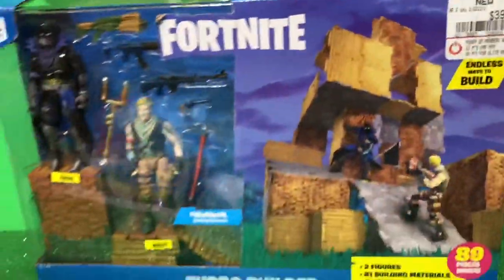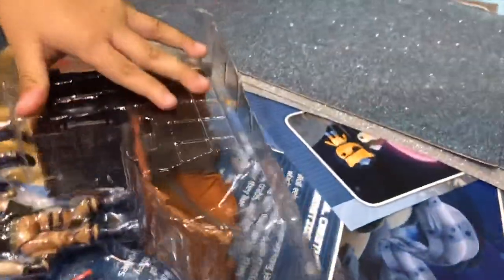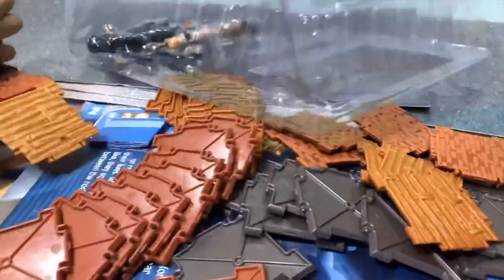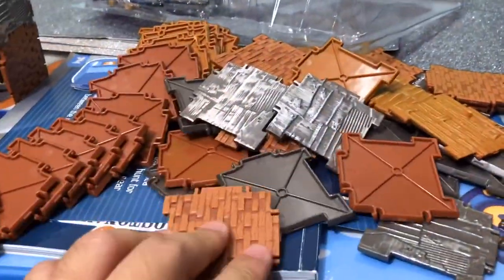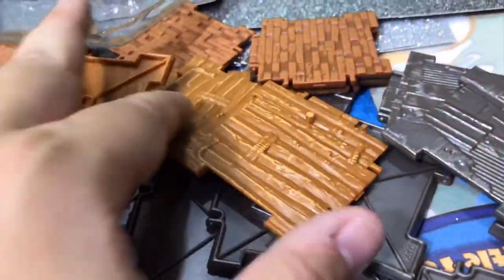I still want to open it. Oh my goodness — they're not kidding when they say there are about 80 something pieces. Wow. Even though 40 bucks is a lot of money, at least it did come with a lot of material. We have our bricks, our metal, and our wood.